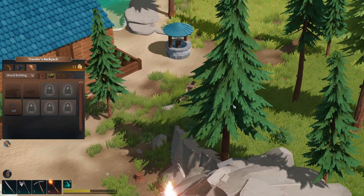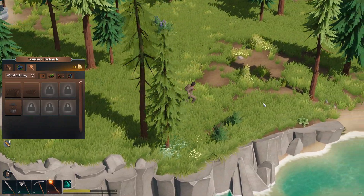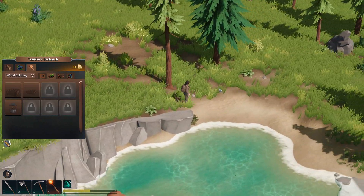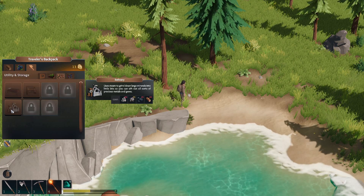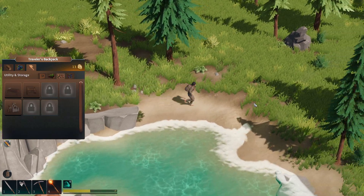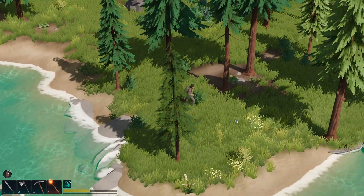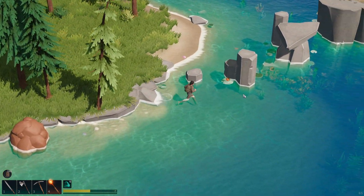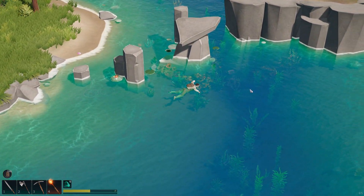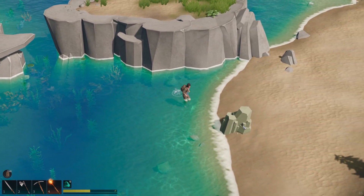Alright we need to get wood. We need to find a way to get into this thing, and we need to find coal. I think that's the big thing we need for here. Yeah we need to find coal, so basically we need to head out into the world more. And let's kind of see what we can see and find some stuff. I feel like there's still something I'm missing - there's still a lot of things that we don't have.